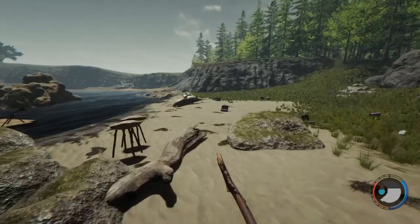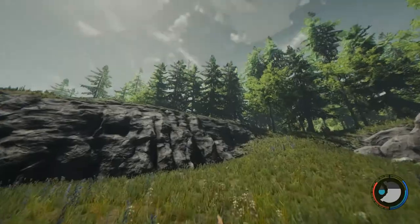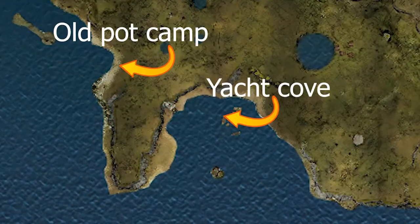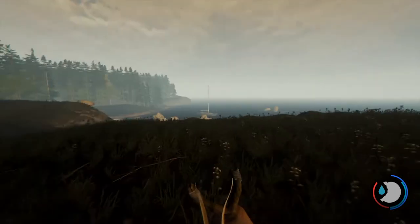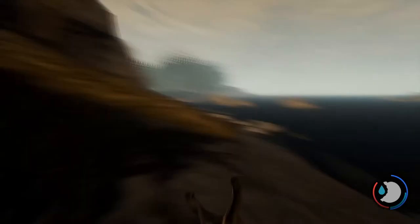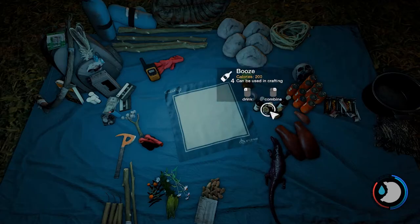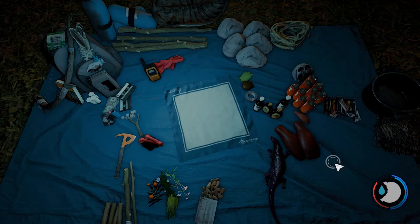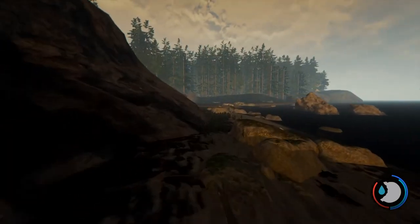There is another pot close to this location along the coast, and we'll grab that here - that's it right there. Those are two locations you can get the old pot; there are more on the island but that's all you need in this area. There are two other ways to handle thirst: you can drink booze, which will lower your stamina because you're getting drunk, and there's also soda, which doesn't restore as much thirst but does restore your stamina and a bit of energy as well.